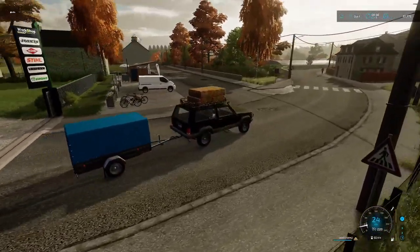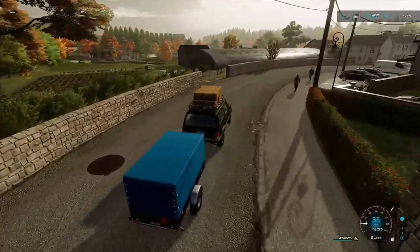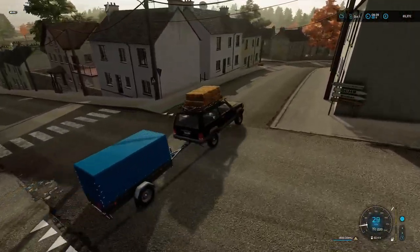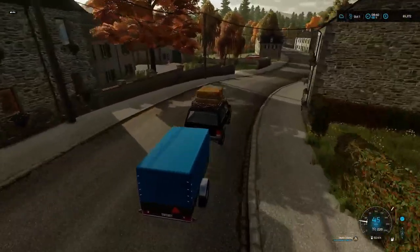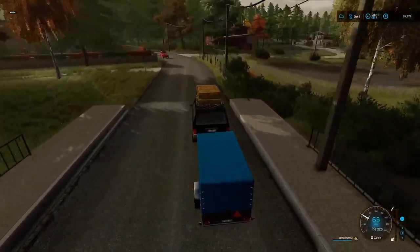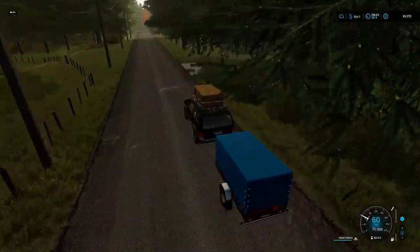We're going to have to look at changing that at some point. I've got the Jeep down here, we've got some bales of straw, and I've also got some seed and fertiliser in the trailer. The straw is going to be for our garden plot behind the house, and the fertiliser and seed are for our new garden vegetable plot. We'll get this stuff down to the farm, get it unloaded, and then we need to go and collect up those bales with the Fent and get them put into storage.